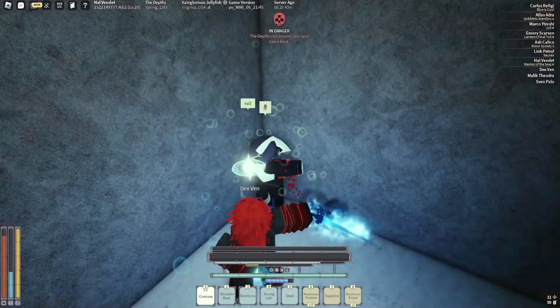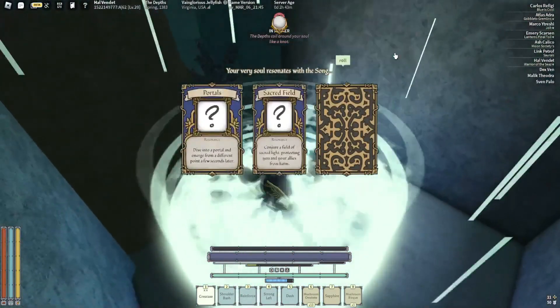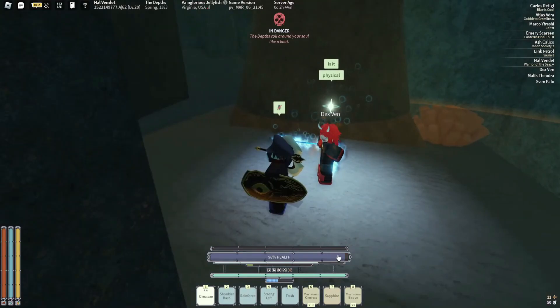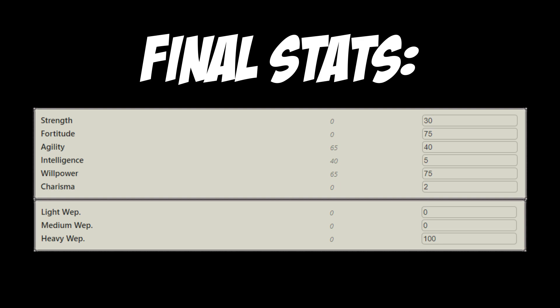For your battle, you want to have a physical sacred field. Finally, these are your final stats.